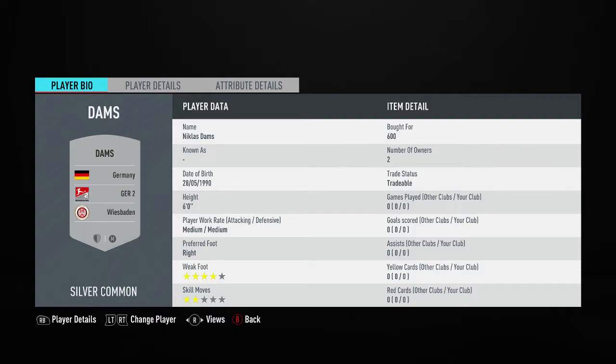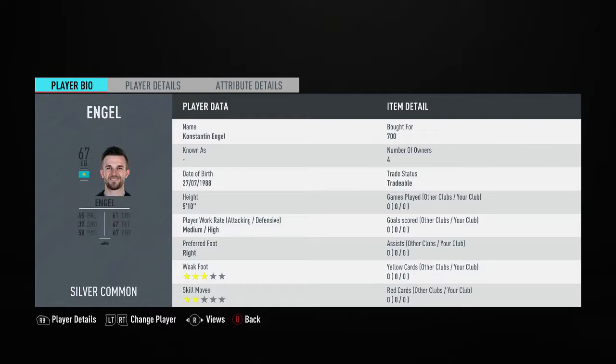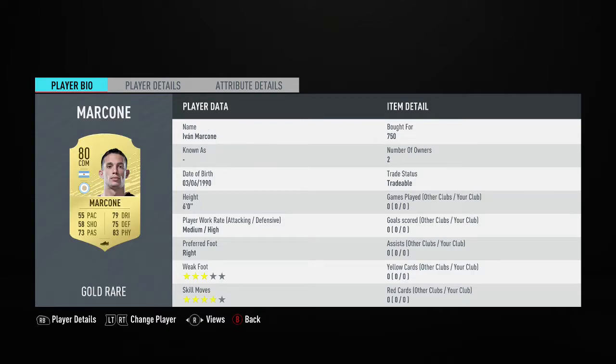For the two center backs, it doesn't matter who you use from Germany — you probably can't find cheaper players, but they've got to be an average of 70 and 68 rated I think. I didn't try any other players, but this is the team that I used.